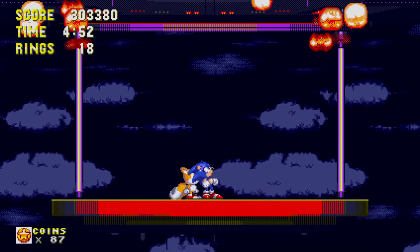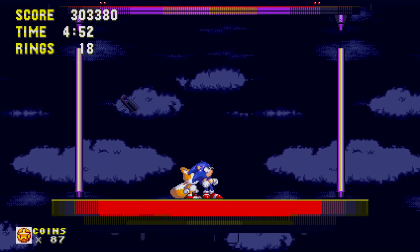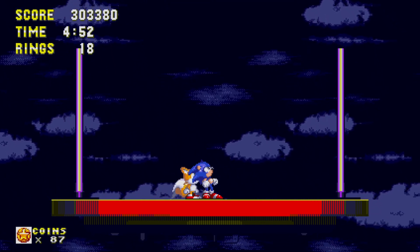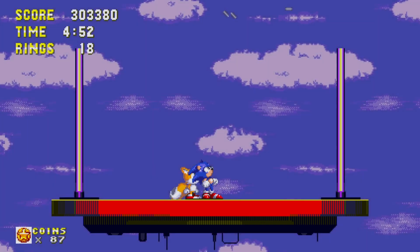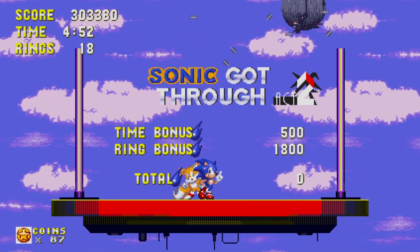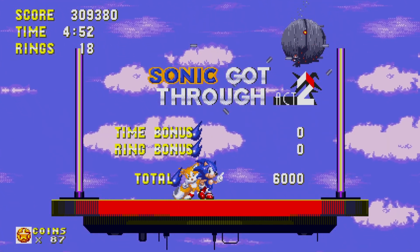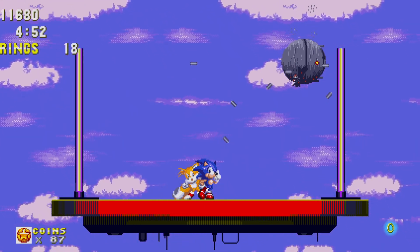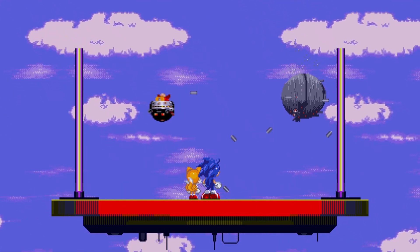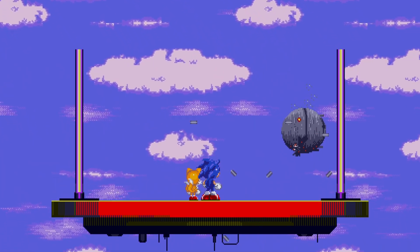That is it - Eggman has been defeated. The Death Egg is blowing up and now plummeting right back down to the planet below. We did it! Even though the Death Egg is falling, it's not completely over yet as it's not blown up completely. I'll see you guys in the next part to see what happens next.